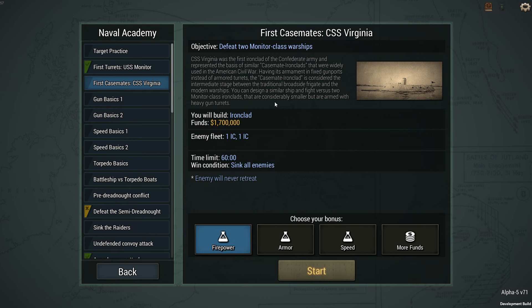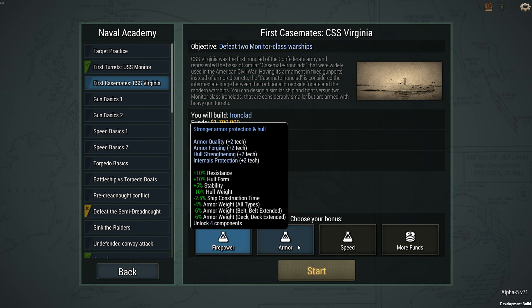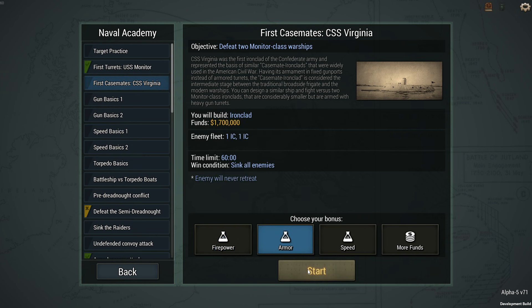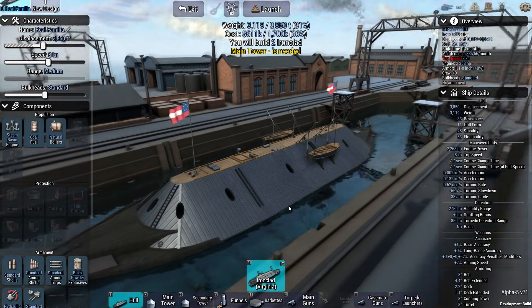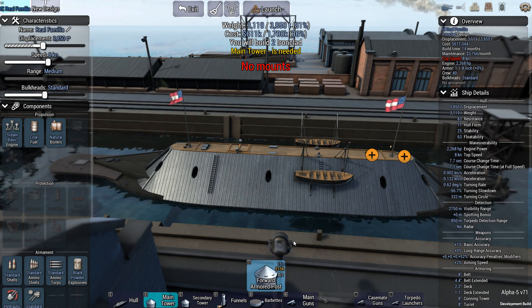Let's do the other one: First Casemates, CSS Virginia. Virginia was the first ironclad of the Confederate Army and represented the basis of similar casemate ironclads widely used in the American Civil War. Having its armament in fixed gun ports instead of armored turrets, the casemate ironclad is considered the intermediate stage between the traditional broadside frigate and the modern warship. I'll fight versus two monitor ironclads armed with heavy gun turrets. I'll go with the armor bonus.